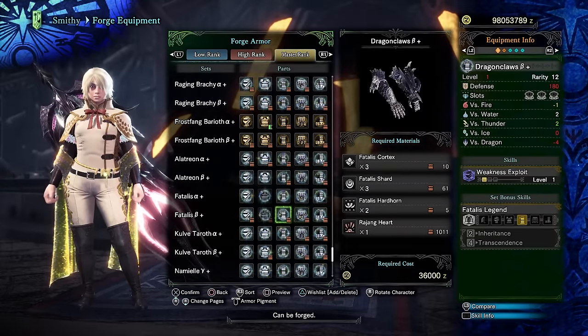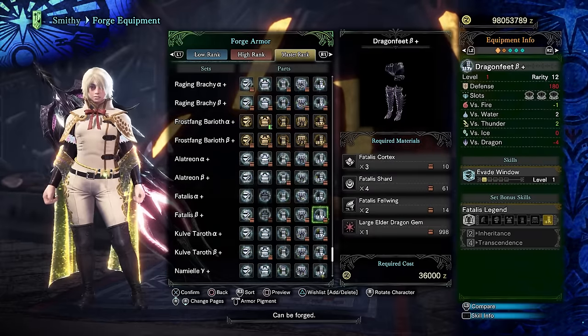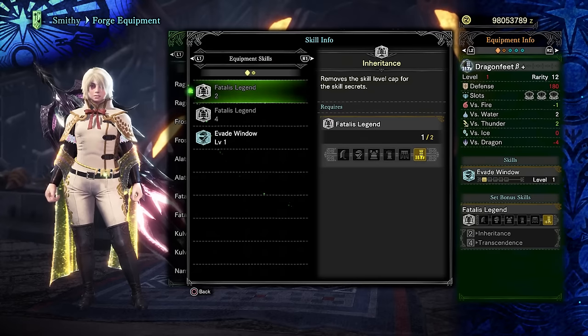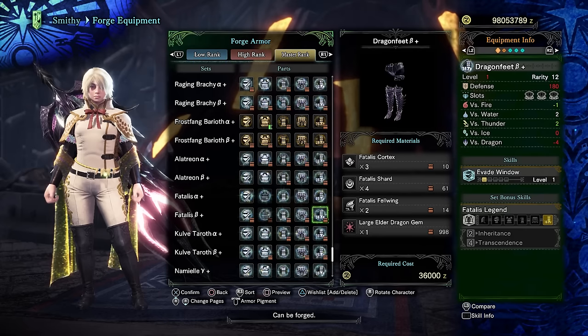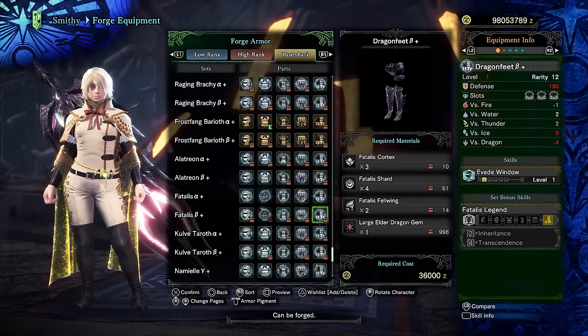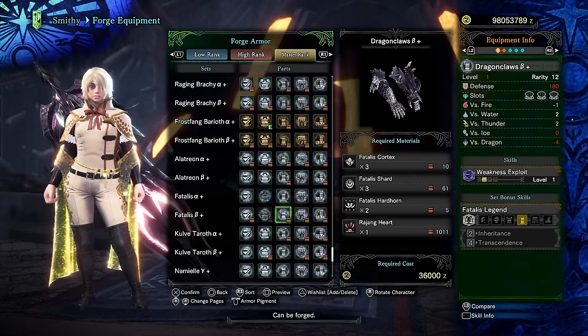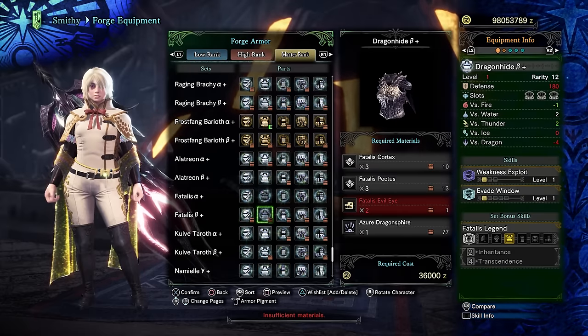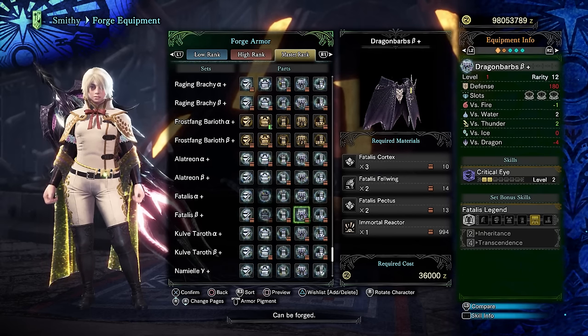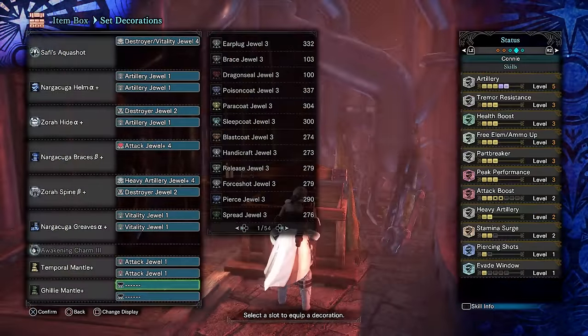You need Hardhorns and Evil Eyes to make the head, chest, and arms. However, if you just have Fel Wings and the regular drops - Cortexes, Shards, and Pectuses - you can make the waist and the legs. Two-piece Fatalis gives you Inheritance, the set bonus which removes the level cap for all skills that are blocked - it's an incredibly powerful skill. So all you need to do is farm the wings to get those two pieces first. The horns are a little more complicated, the Evil Eyes are incredibly rare from the Plunderblade, but the wings are actually really easy to get. Step one is to first get some wings, then move on to getting the horns afterwards.